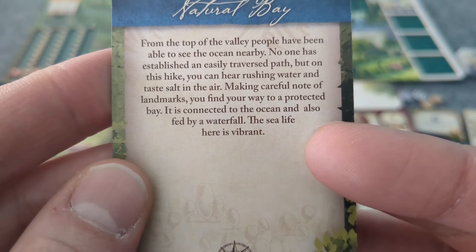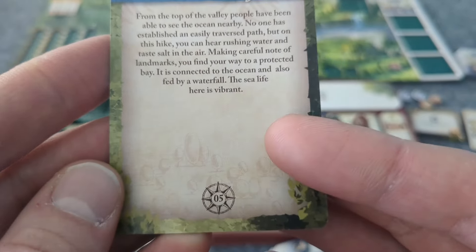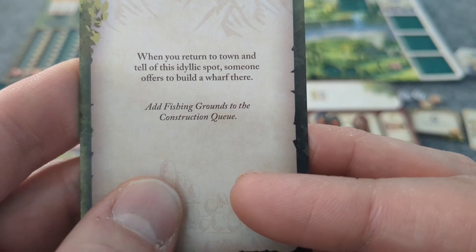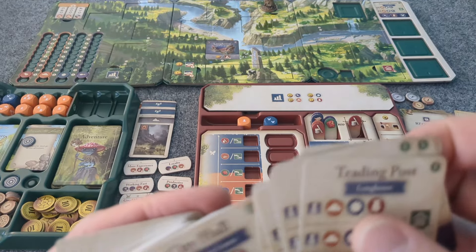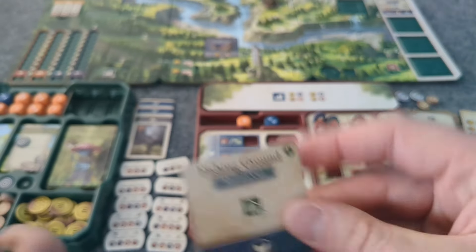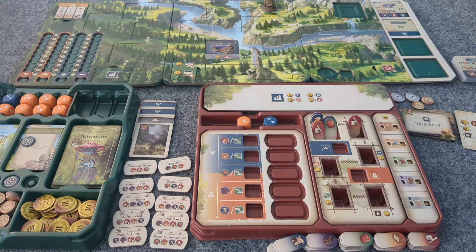From the top of the valley, people have been able to see the ocean nearby. No one has established an easily traversed path, but on this hike you can hear rushing water and taste salt in the air. Making careful note of landmarks, you find your way to a protected bay — connected to the ocean and also fed by a waterfall. The sea life here is vibrant. When you return to town and tell of this idyllic spot, someone offers to build a wharf there. Add fishing grounds to the construction queue! And you can get another die. Because it's supposed to go in slot one but it's occupied, it's going into slot two. That was fairly worth it.